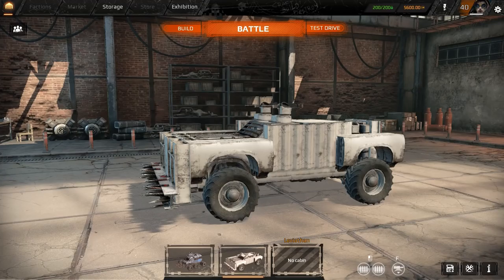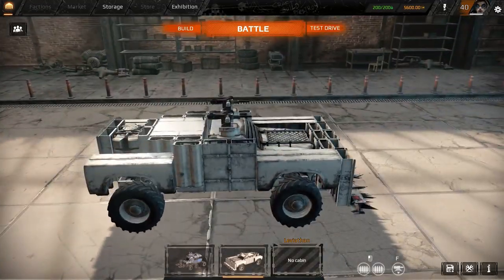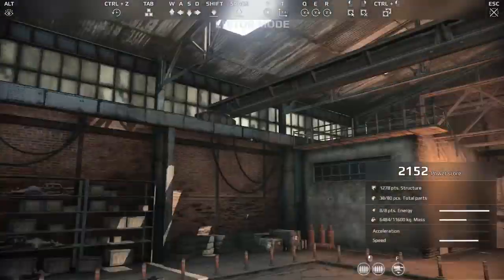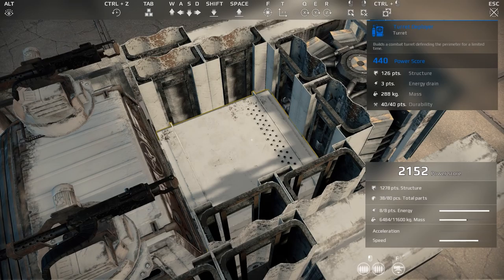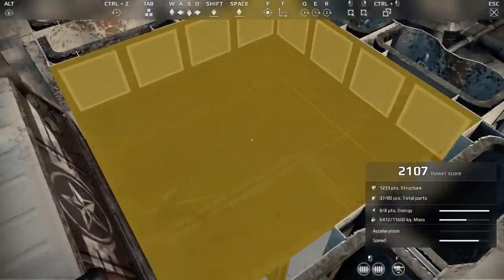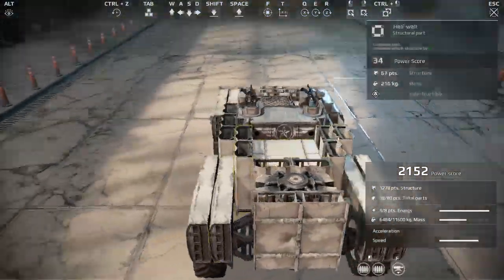What's going on guys? Welcome back to Crossout. This looks very familiar, but it's not exactly the same as the drone build because what I did was install a turret. We're going to be testing out the turret today. The turret deployer with a 440 power score basically drops a turret and the thing has an MG and it rips things apart. We're going to be checking that out today.